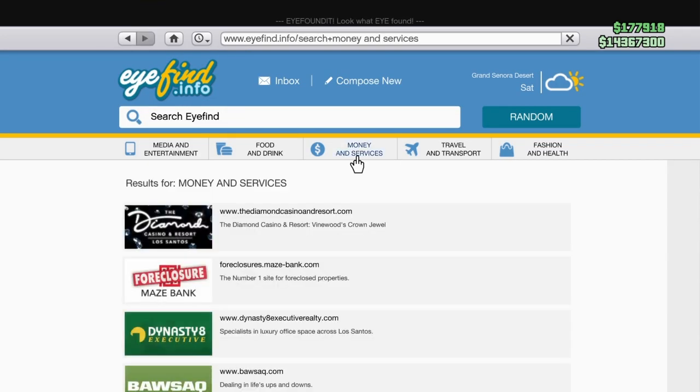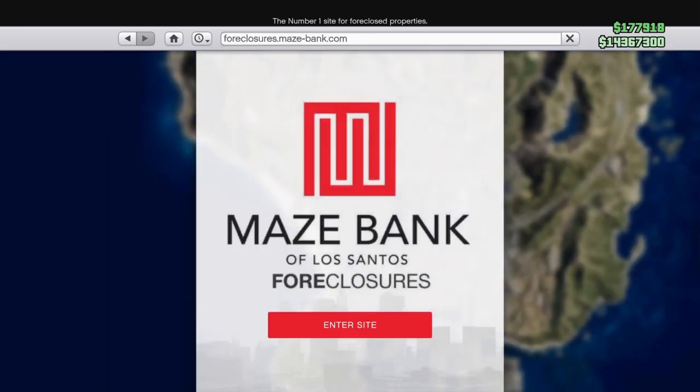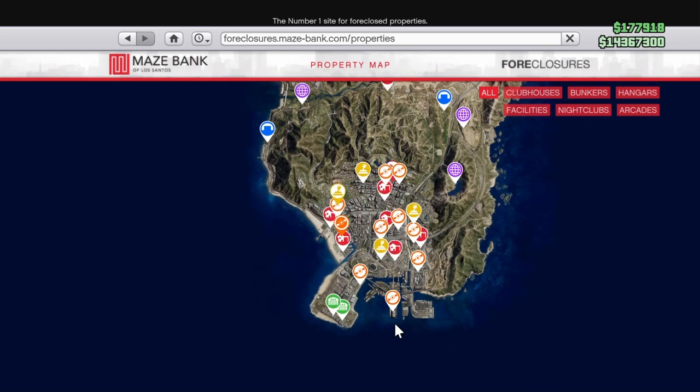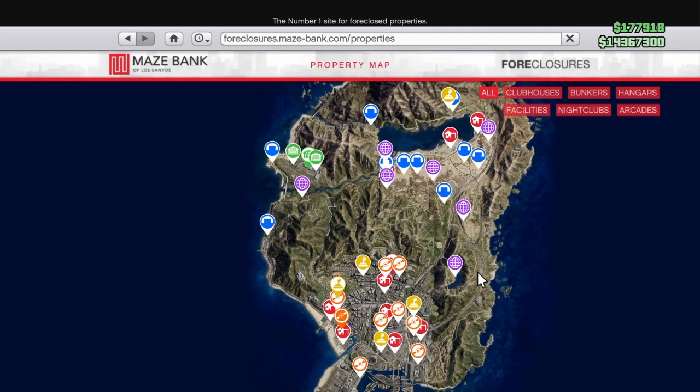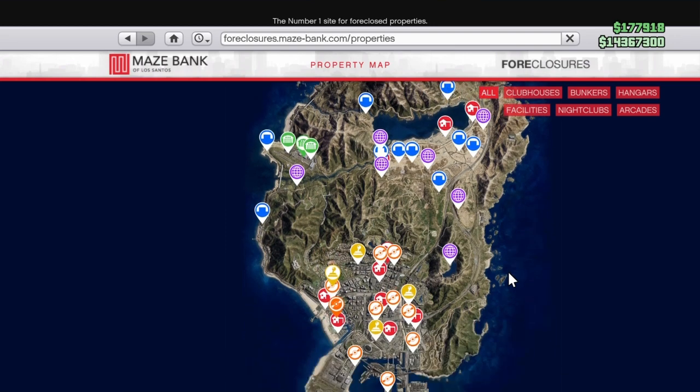You actually need to have an MC clubhouse or a CEO office. Because in order to actually run the bunker business, you have to be an MC president or a CEO. So that's important — sorry, I forgot about that. But if you have that, you can go ahead and buy a bunker and then you can run the business. You have to be an MC president or CEO before you can actually run the bunker business.